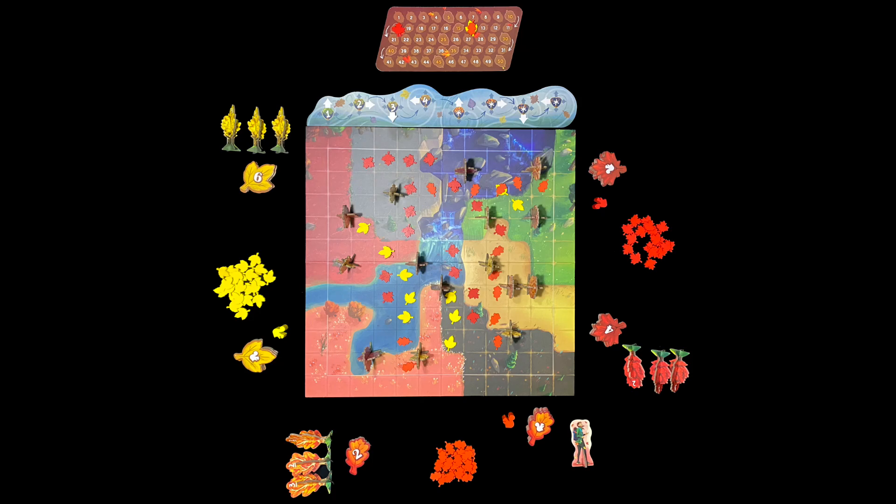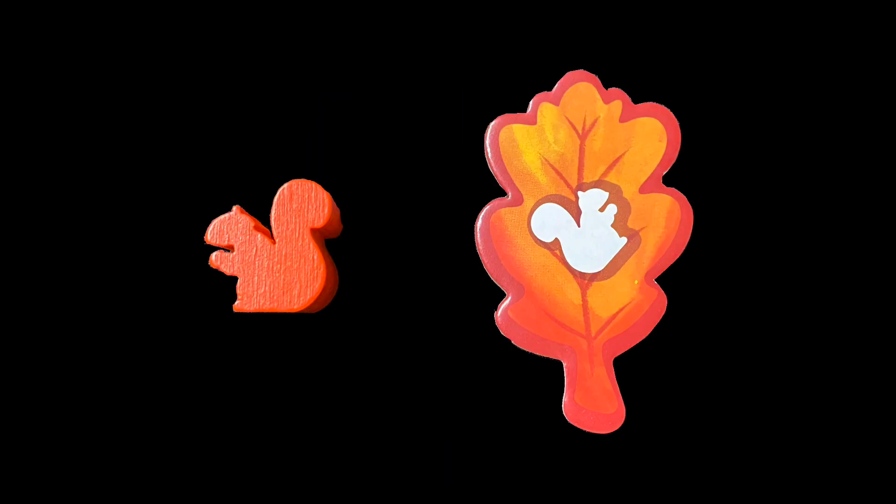The player who played the lowest-value leaf tile is the first player in the next round. There is one special leaf tile, though: the squirrel must be placed within three spaces of their tree, and basically locks a space for you so that nobody else can place leaves on that space.